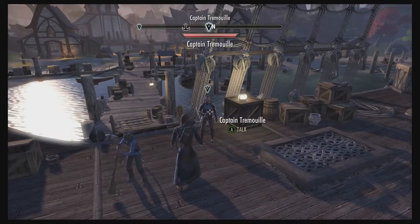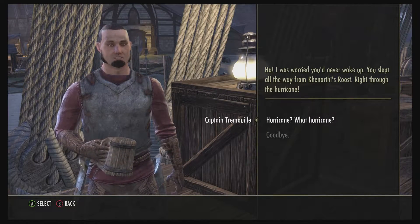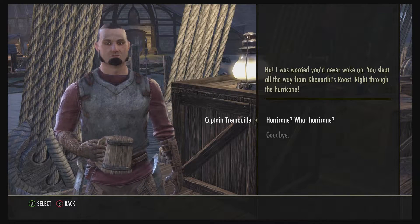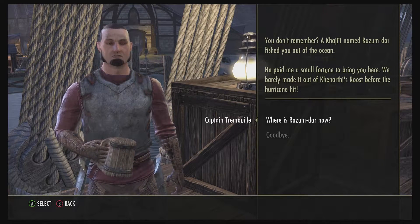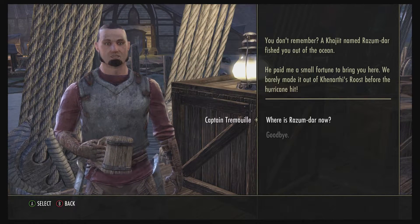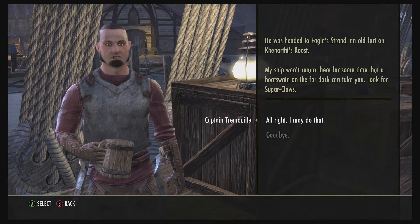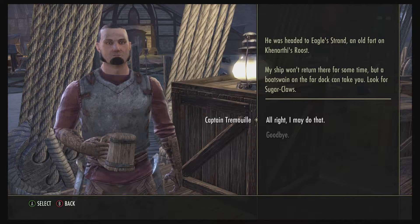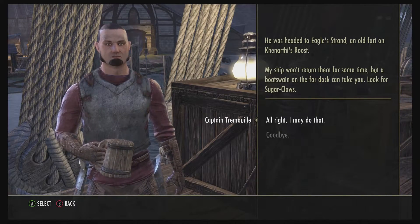Let's sit over here and talk to this gentleman. He says: 'I was worried you'd never wake up — you slept all the way from Khenarthi's Roost, right through the hurricane.' I ask what hurricane, and he says a Khajiit named Razum-dar fished me out of the ocean and paid him a small fortune to bring me here. They barely made it out before the hurricane hit. Razum-dar was headed to Eagle Strand, an old fort on Khenarthi's Roost. A bosun on the far dock named Sugar-Claws can take me there.